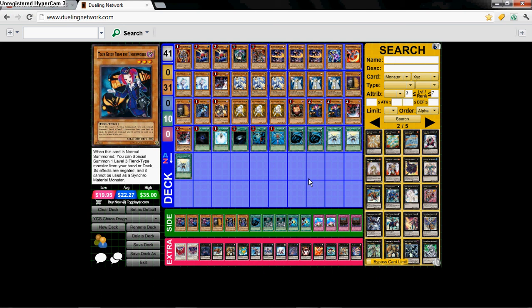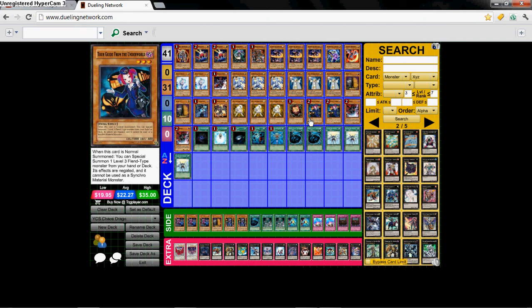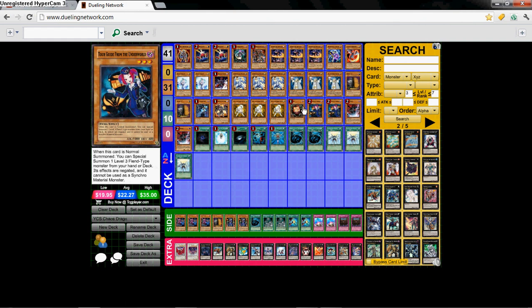That's really all I can say. Actually having a good tech in there with Knight Assailant is a good thing. He's got 4 Fiends with it — you can use Tour Guide's effect, you got 3 others: another Tour Guide in the deck, Sangan, and Knight Assailant. You already have Knight Assailant, you're already good.